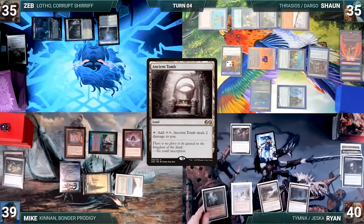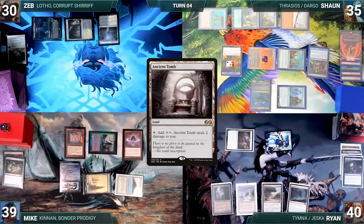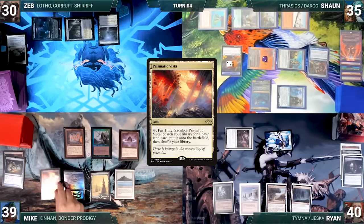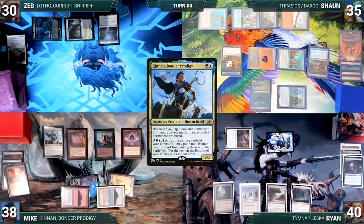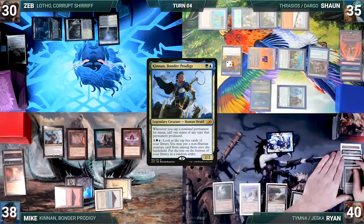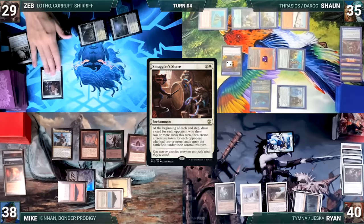Ryan draws, plays an Ancient Tomb, and moves to combat. He attacks Zeb with his creatures. Zeb takes five, and Ryan passes. During his upkeep, Mike wins his Mana Crypt flip. He draws, plays a Prismatic Vista, cracks it, pays a life, and fetches up an Island. He recasts his commander, Kinnan, Bonder Prodigy. Rhystic triggers and Sean draws. In response, Ryan activates Cathar Commando, sacrificing it to destroy Rhystic Study. Kinnan resolves, and Mike passes to Zeb. Zeb draws, taps Silent Clearing to help cast Smuggler's Share, and ends his turn.